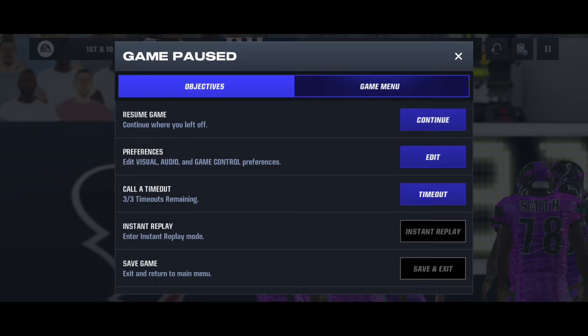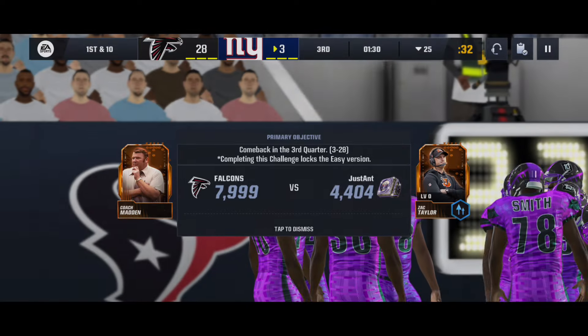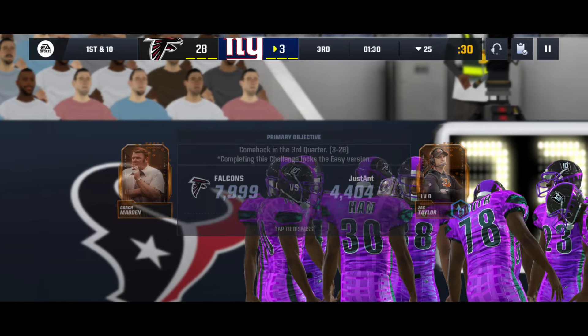What you want to do is find that special play on offense, because you're playing offense first. If you find that special play, you're going to perform on offense every single time and score. You want to score on your two-point conversion plays, get the touchdown, get the two points, and get as many points as possible.